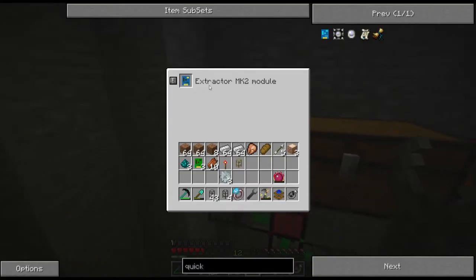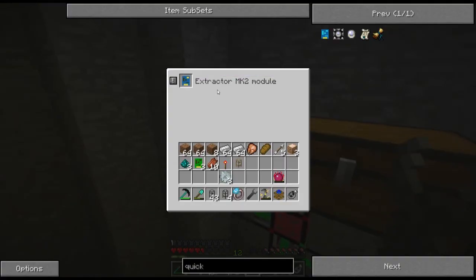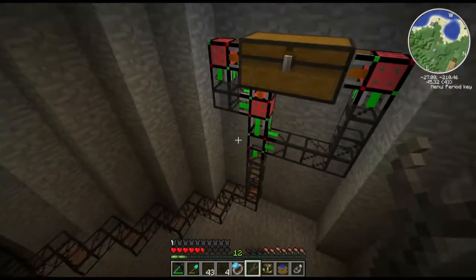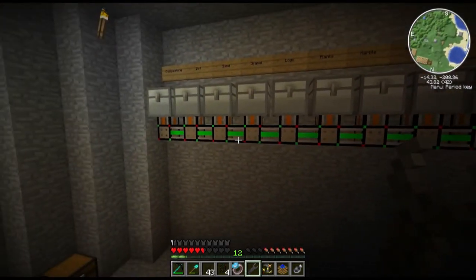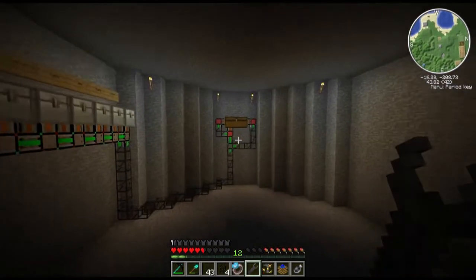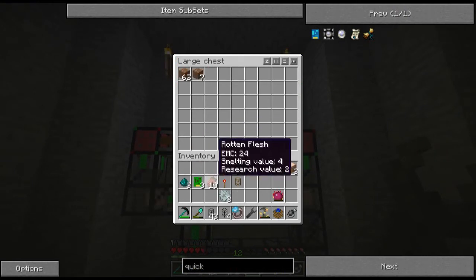The extractor modules — what they do is every second the Mark II ones will pull one item at a time out. If you have a stack of cobble or even a stack of dirt, it's going to take one item out at a time. Look at that — I can just demonstrate it. And there we go, now it's going to go through the pipes. Since dirt has a default route, it's going to go all the way down to the dirt chest. Automatic sorting — I can store a lot of items in here. I can put my iron in there and it'll automatically go there.